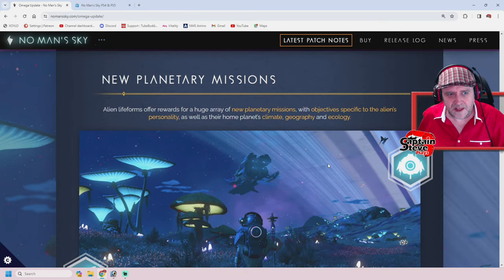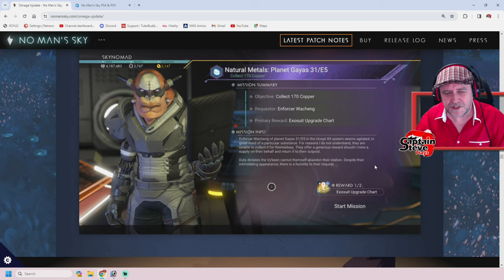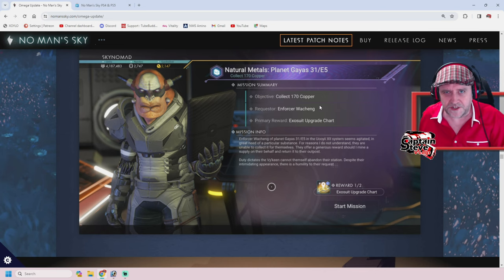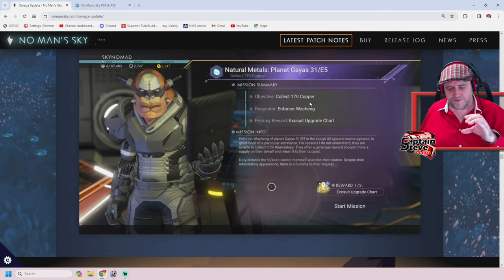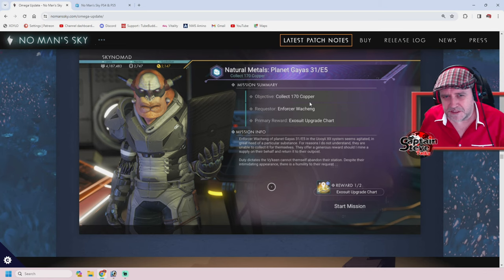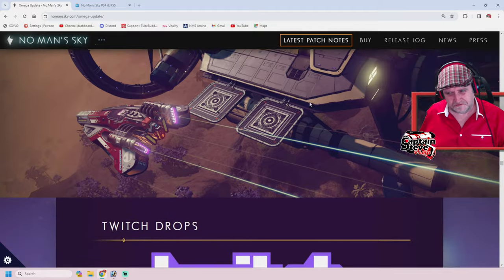New planetary missions — alien life forms offer rewards for a huge array of new multiplayer missions with objectives specific to the alien's personality, as well as their home planet's climate, geography, and ecology. I think the only thing that actually changes is this descriptive text, similar to when frigates return from expeditions with proc-gen mission briefings. I don't think it actually has much bearing — it might not ask you to collect copper if the planet hasn't got any copper. I bet the objectives pool is going to be fairly narrow: kill sentinels, collect resources, defend against pirates. It'd be nice if they added more photography missions.